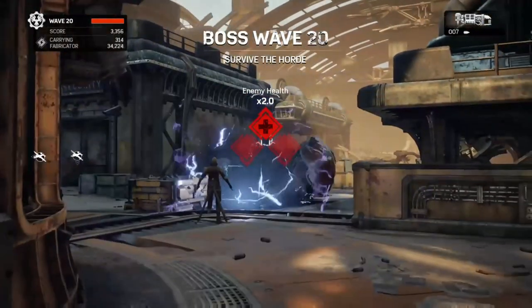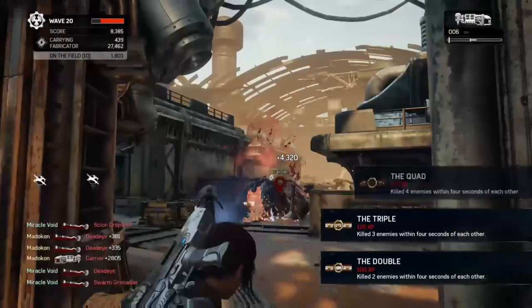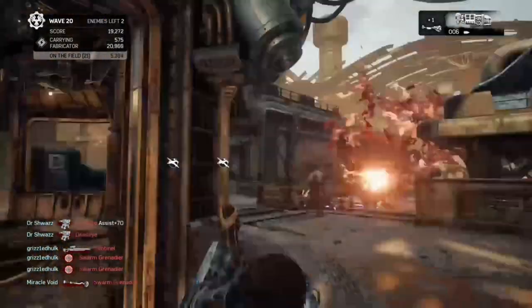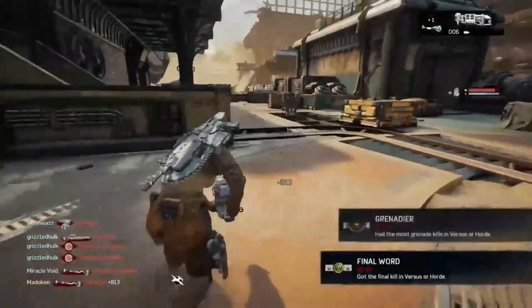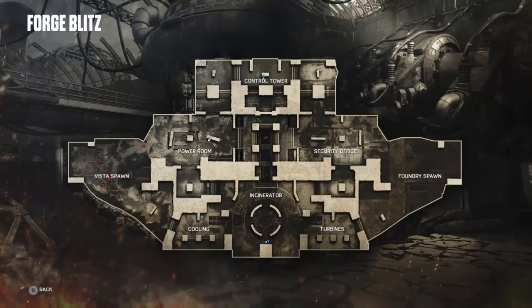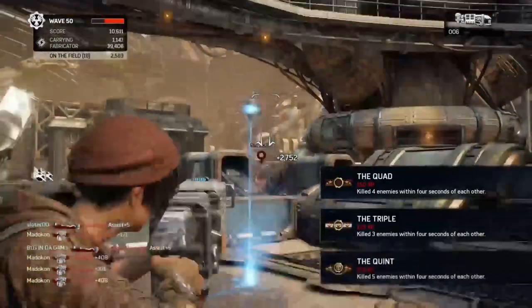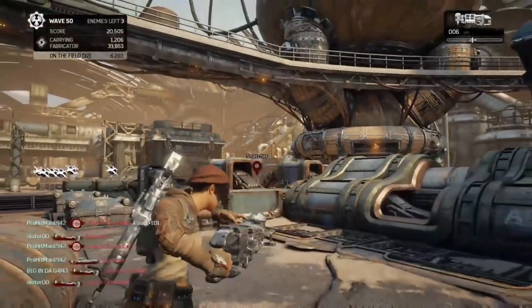Here's some boss waves for you. We push the boss over to the soldier that is by the furnace to fight. Here's another boss wave — I just want to showcase that even if you're the engineer or whoever else far away with the drop shot, you can still get in on the boss action.